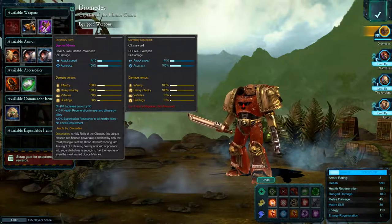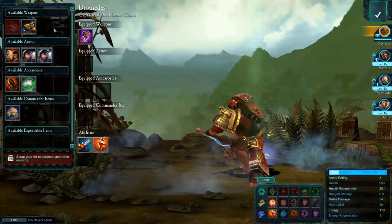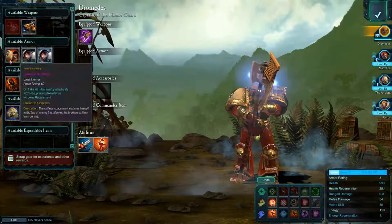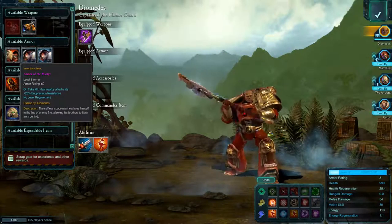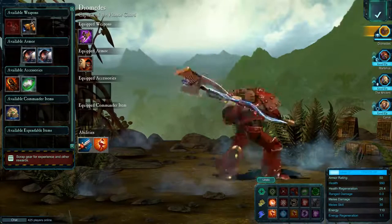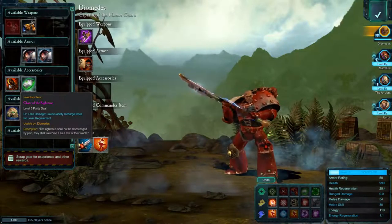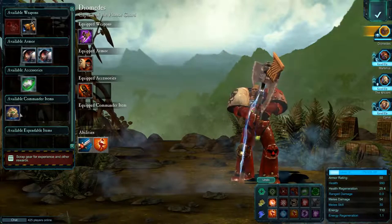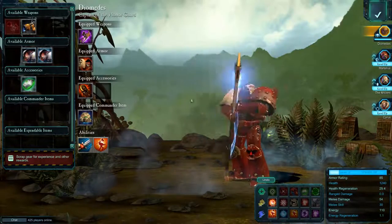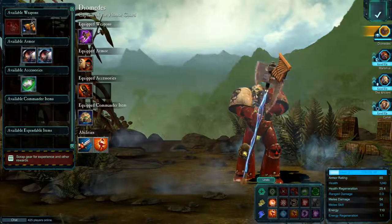I've got some gear here that you unlock by doing the Chaos Rising campaign and with certain DLCs. Let's equip this two-handed power axe — it just looks like a freaking behemoth, it's immense. And let's equip this Martyr armor, which has regeneration to nearby allies. Untaken damage lowers ability recharge, so you want that. And let's try the Helm of the Champion, which increases health and armor rating — he's got his helmet back from the original let's play.